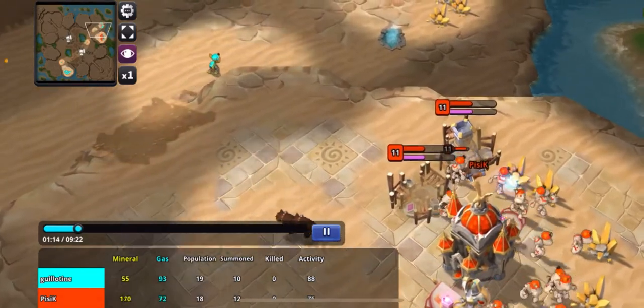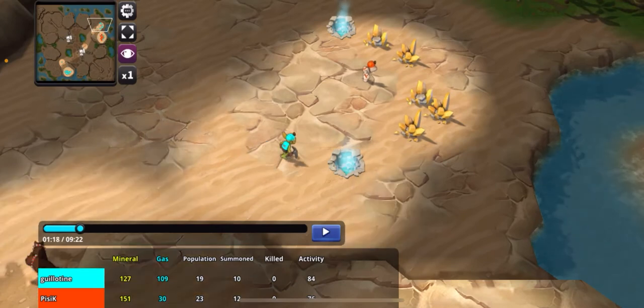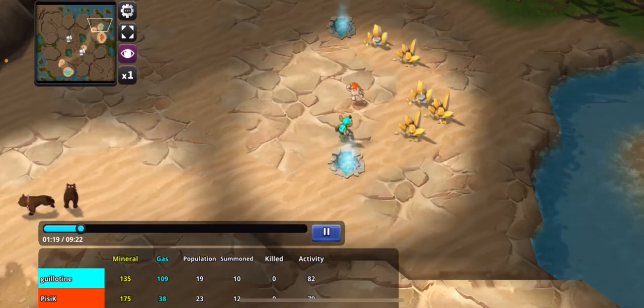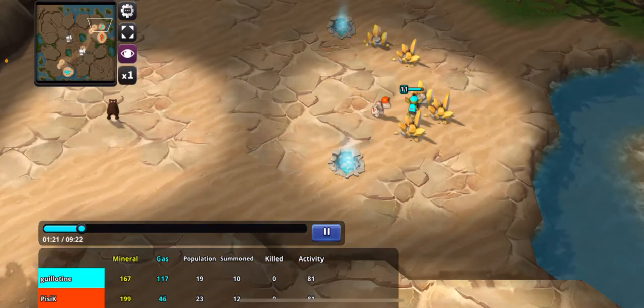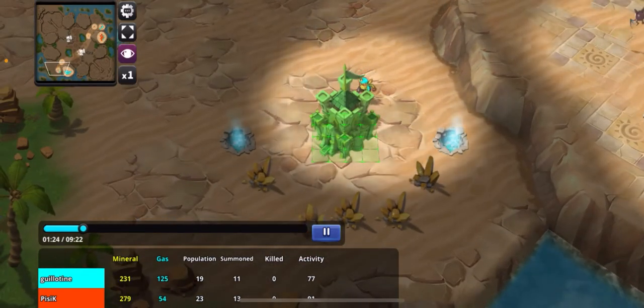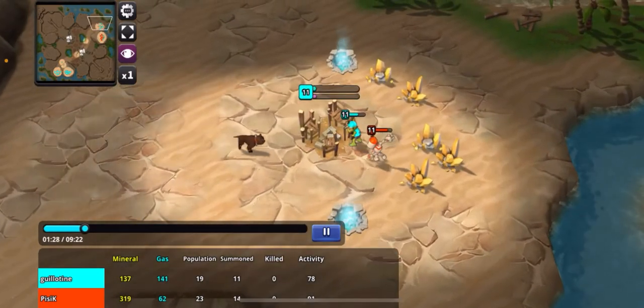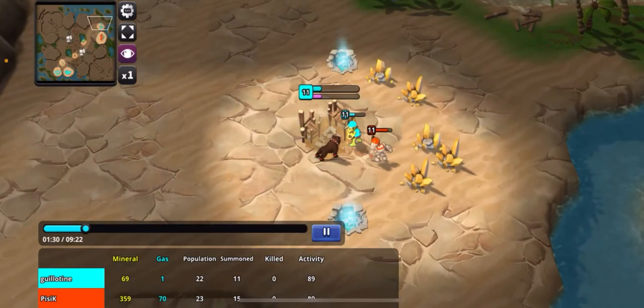I've got enough to defend at home, so I'm gonna check and see if he's got another castle coming out here, which he doesn't have up just yet — good news for me — because I'm gonna go ahead and put down my number two and I want to delay him a little bit. So getting a little bit cheeky, I put a barracks down right here.